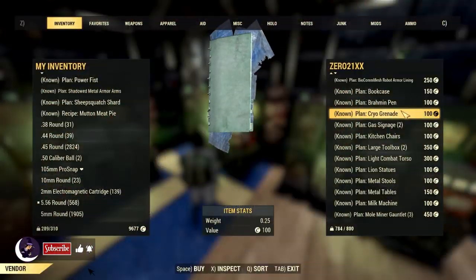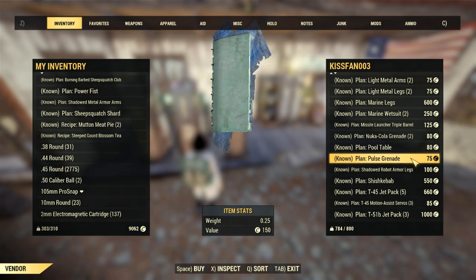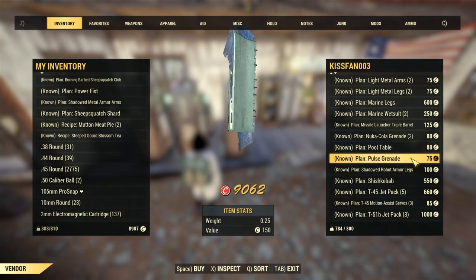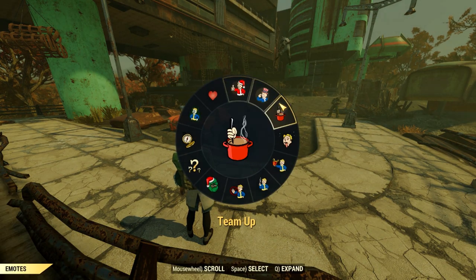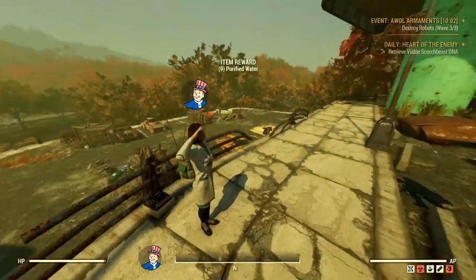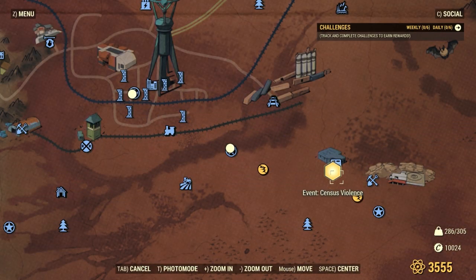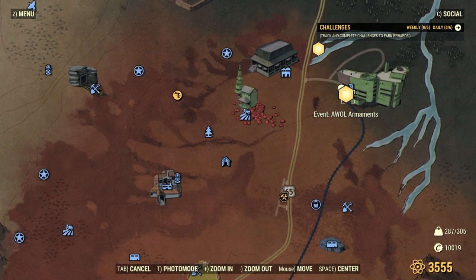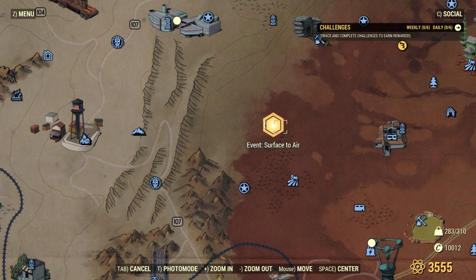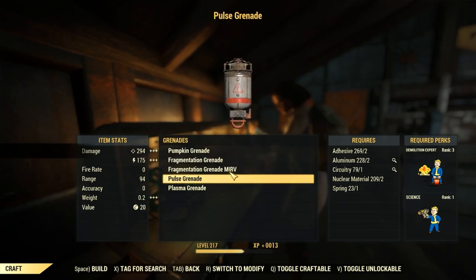I also see the Cryogenic and Pulse Grenade plans in player vendor shops quite frequently, so if you're missing either one, they're usually pretty reasonably priced. The repeatable events you'd want to hit up for these plans are in the Cranberry Bog: Threat Sense is Violence, Monster Mash, Coppa Squatter, Line in the Sand, Distant Thunder, AWOL Armaments, and Surface to Air. These two grenades both need Rank 3 of Demolition Expert and Rank 1 of Science to craft.